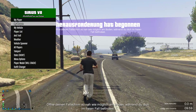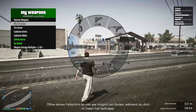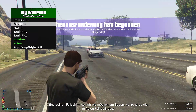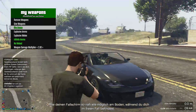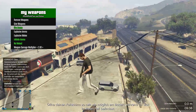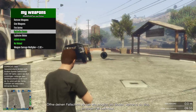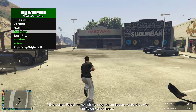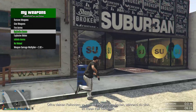Under 'My Weapons' you can remove weapons or give yourself weapons — for example the railgun, which is pretty cool. You can enable fire ammo, great for trolling somebody, and of course explosive ammo. This menu is super feature-packed.